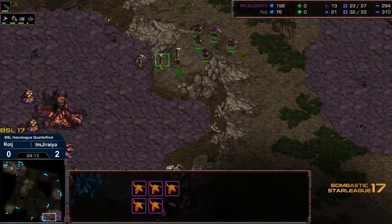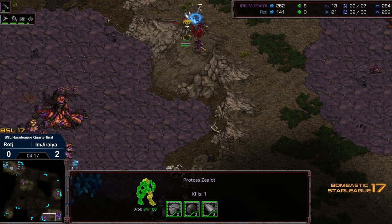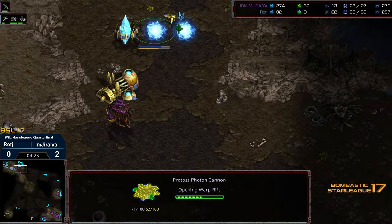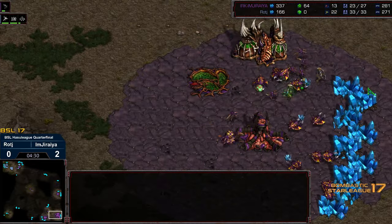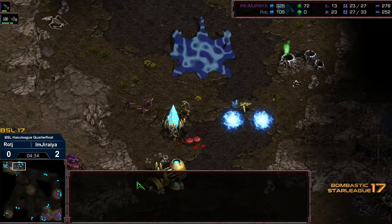Raj may be wanting to do the counter thing and get the Zealot run by. In the meantime, he is grabbing his natural expansion behind this and dropping a forge on the low ground. The Zerglings noticing it's just 3 Zealots, thinking the Sunken Colony will be plenty to defend. Going for an end around and there's been a 3rd base drop here at the 3 o'clock location. So the Zerglings now trying to defend the Zealots. A cannon getting dropped, a second cannon getting dropped. But these Zerglings might end up on top of that cannon.